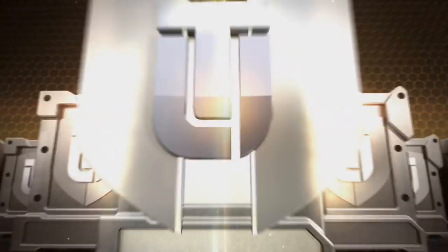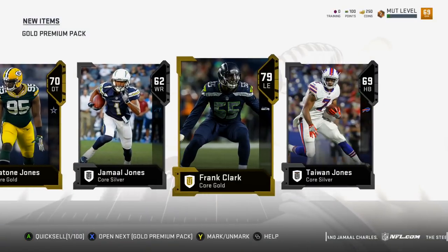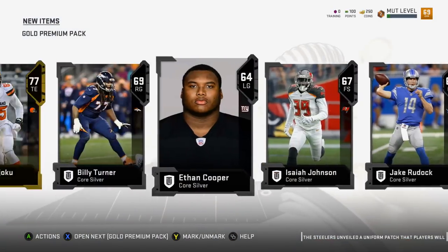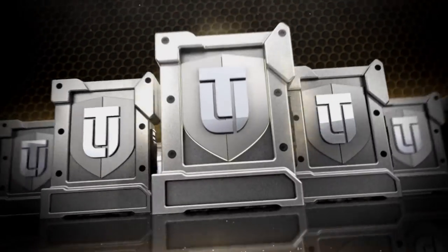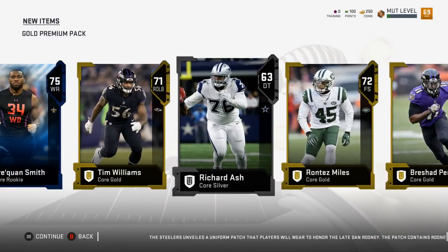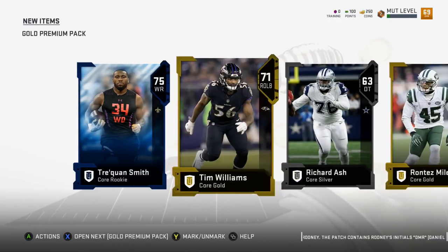We gotta keep going like this because this is next level crazy. We got a quick reveal too. Okay, we finally slowed down but Frank Clark - I can't complain about a 79 at this point. Oh my gosh, it's another elite - TJ Watt! Quick reveal - we got David Njoku. We got tight ends though - Zach Miller, Charles Clay. This has actually gotten kinda interesting; we got four golds in a pack, so even when we don't pull elites we're pulling golds.